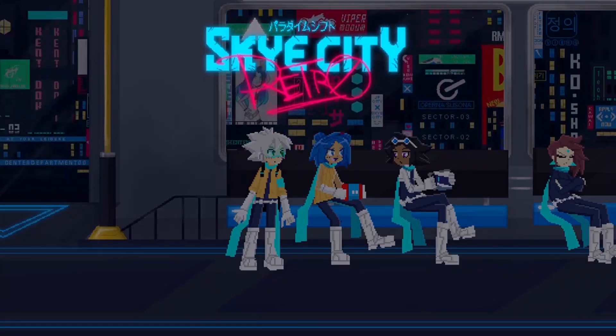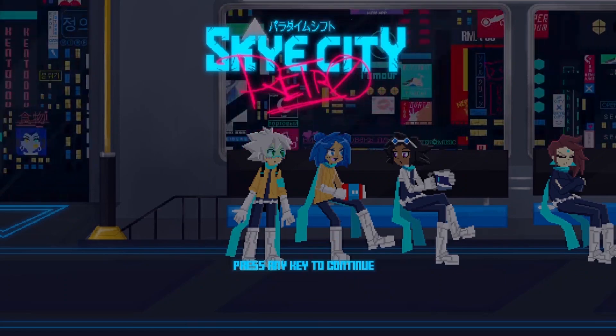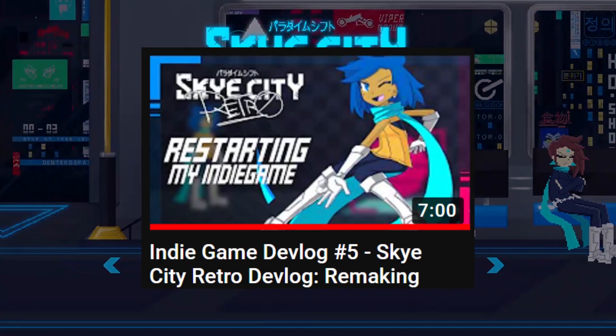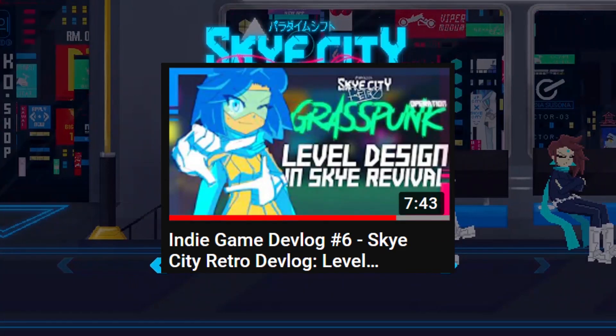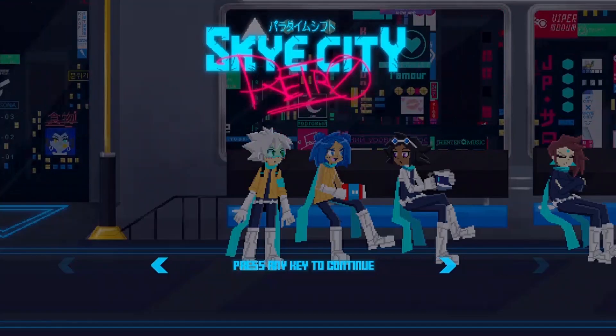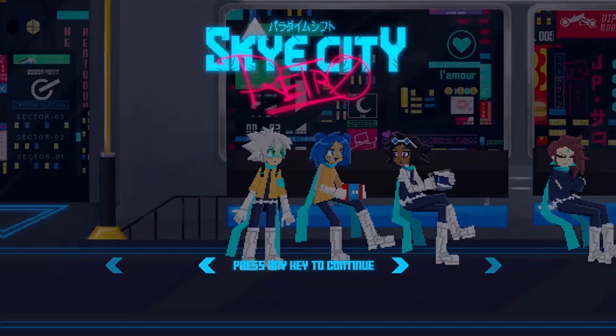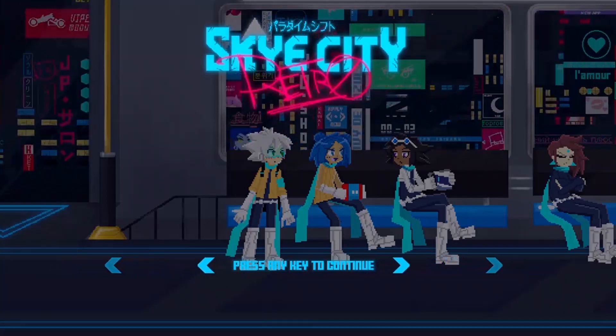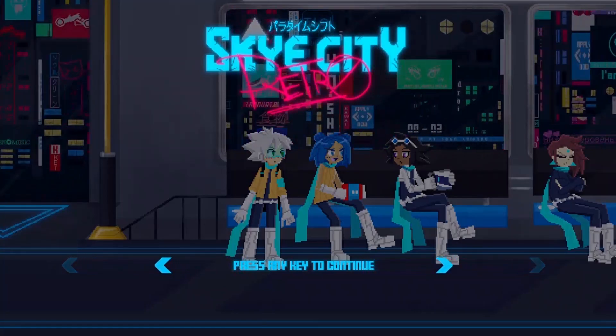Hey guys, Kama here. So for the two years of development, we discussed concepts, gameplay, animations, gameplay again, and scenery. I think the perfect way to end off this devlog series is to talk about the game's world. In this video, I will be showing you the design process and methods I took to make the game's central hub world, Sky City Plaza.